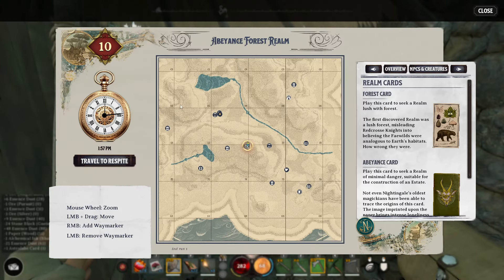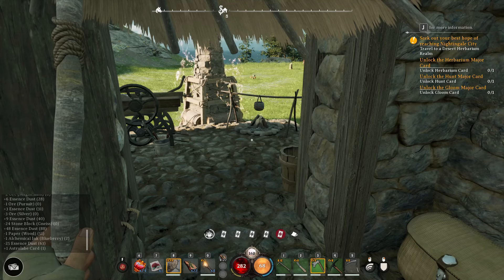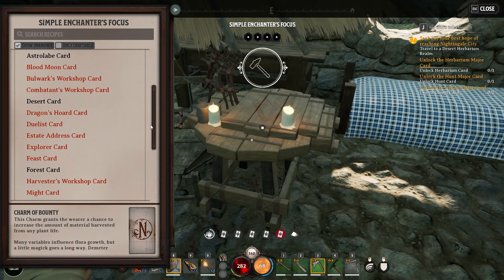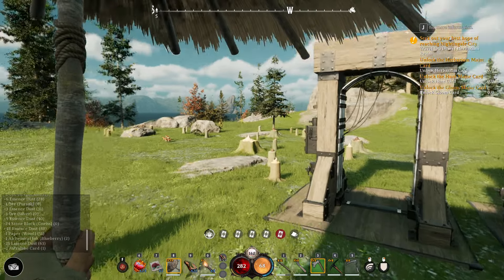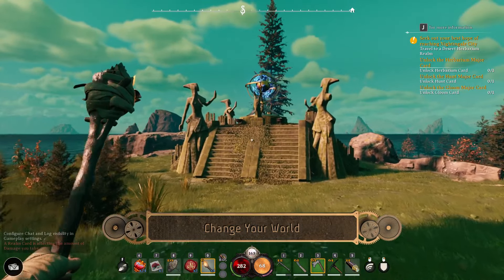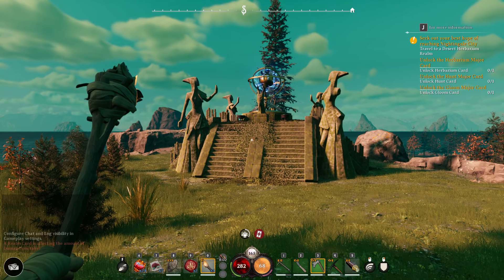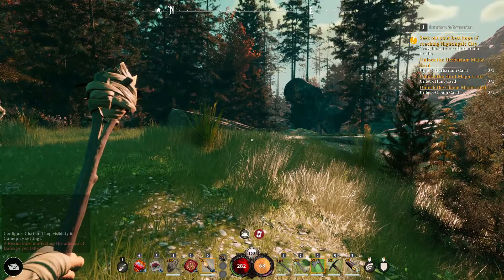Just remember that if you're not in your respite realm — your respite realm is where you build your base — and you click travel to respite while in another realm, you will not be able to return according to the tooltip. There are all kinds of cool things like the blood moon card, which increases the chance that enemies will drop rare items, but it also decreases your maximum health and regeneration rate. To play these cards, you'll need to find what's called a realmic transmitter on your map. They'll be in random locations because it's procedurally generated — so right here is a realmic transmitter.